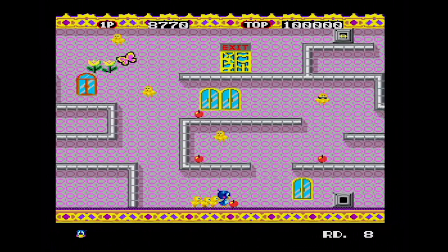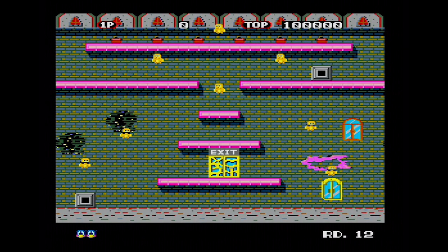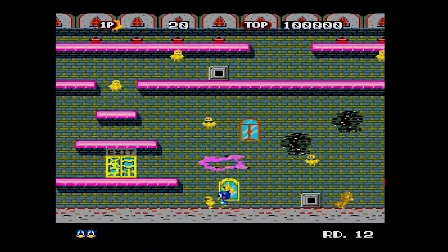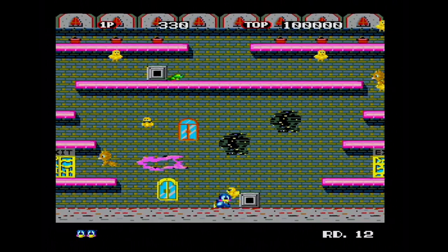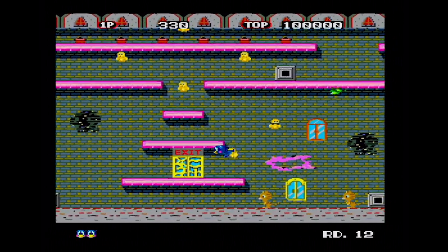We looked at the MSX version — the omissions in that version materially impact the game. But if the MSX version had the cat's eyes appearing and you could see the exits and so on, it would be a much better game. But it wouldn't need to have the Mega Drive graphics to make it any better. Basically, a good game is a good game, Jazza.